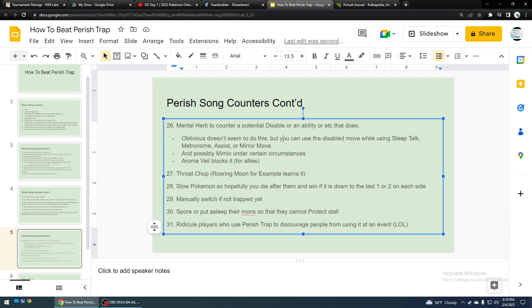You could use Mental Herb to counter them if they use Disable — to disable your attacking moves so that they can't just stall out a few turns and Perish Song kill you. Oblivious doesn't seem to work against Disable like that. You would think it would because it works against Taunt and whatnot, but you have to use Sleep Talk, Metronome, Assist, or Mirror Move, something like that, and Mimic under very specific circumstances. I believe it can negate the effects mid-turn at least for a turn. It's kind of complex — I'd recommend reading it on Bulbapedia.